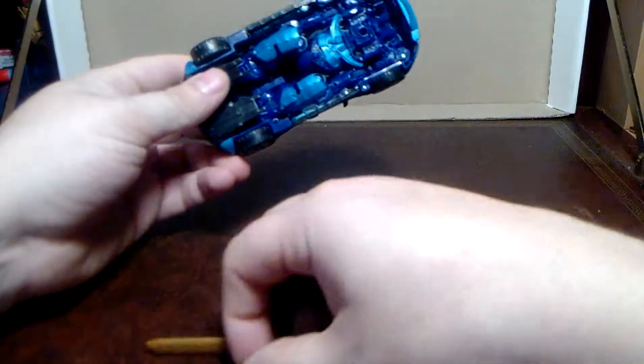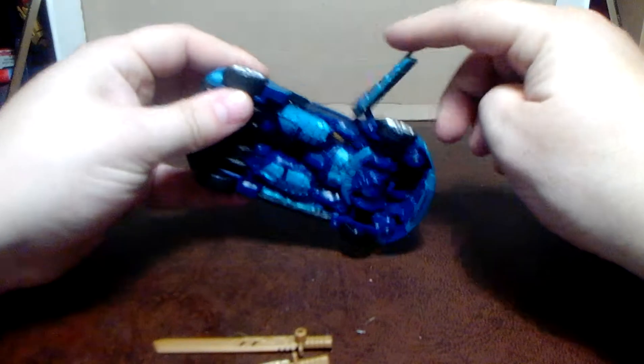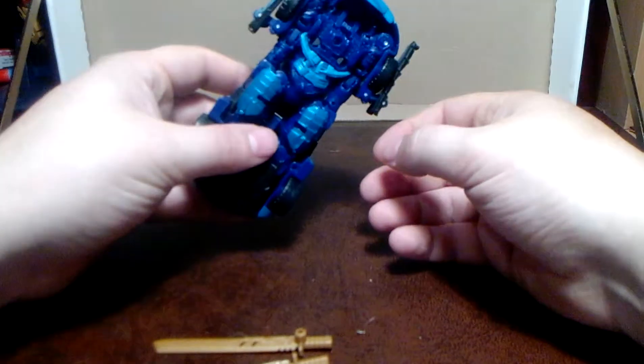Right, so we pop the swords off. Transformation. I haven't done this for a while. I don't need to actually remember. You pop these side pieces loose and just double-hinge them onto there. Pop the side piece loose, double-hinge onto there. Like that.